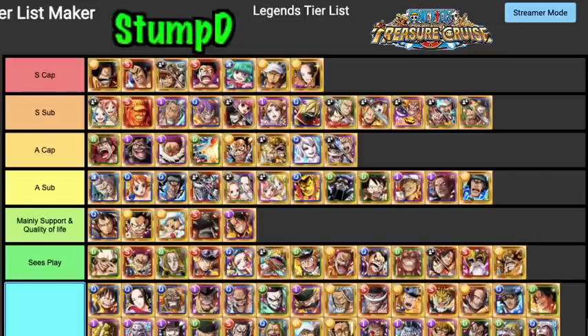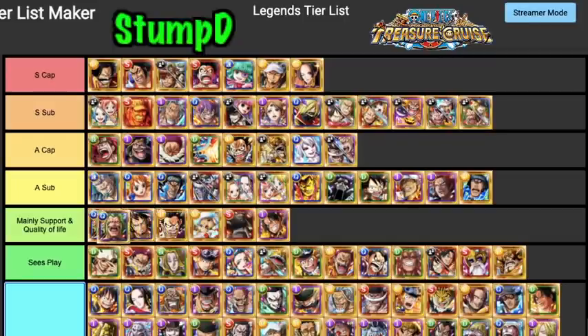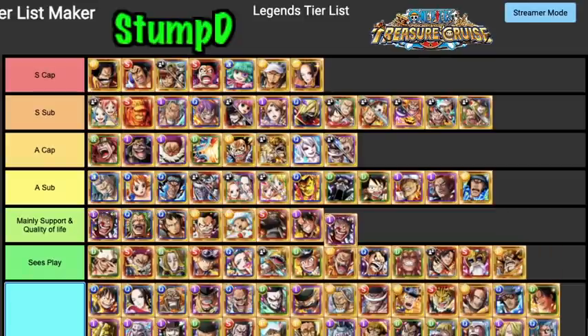Law is an excellent support in niche pieces of content. When you're running Corazon you'll normally have him as a support. Bardo definitely goes in quality of life and support — his support on Robin to remove three turns of paralysis is godly, especially for Garp's challenges and Dofi one. Buggy is definitely a quality of life legend for double drops. V1 Law, Croc, Kazaru — no.